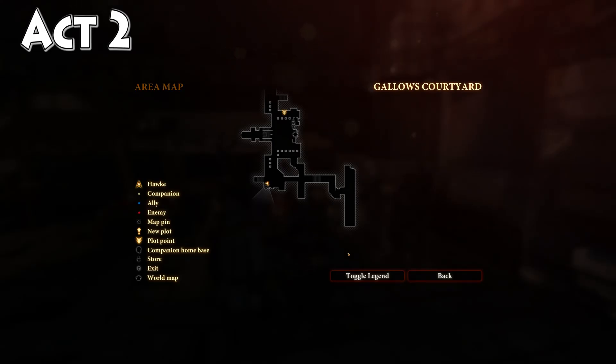Hey, what's up everybody? We are back today out in Act 1 in Kirkwall, out in the gallows, tracking down the Rune of Lightning Warding schematic. Now, in order to find this, you need to come out to the gallows.